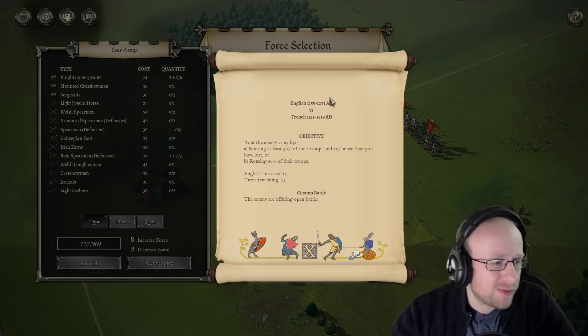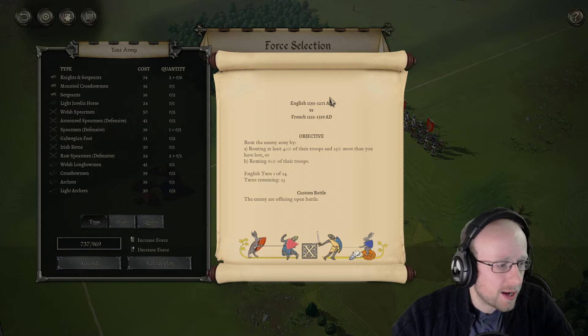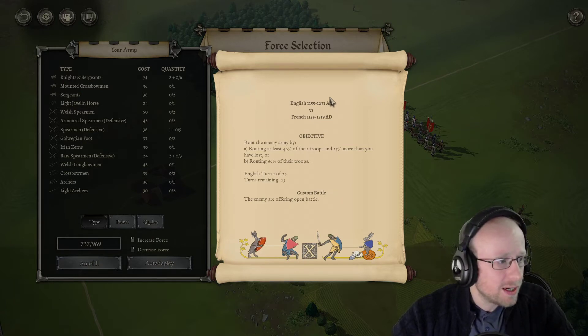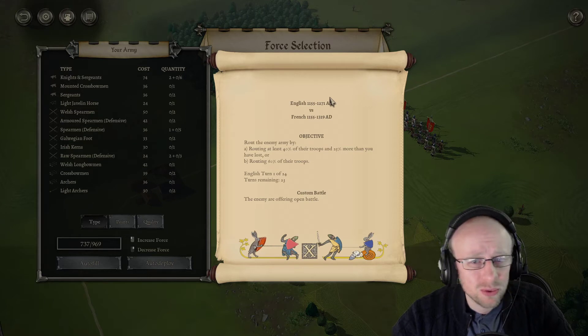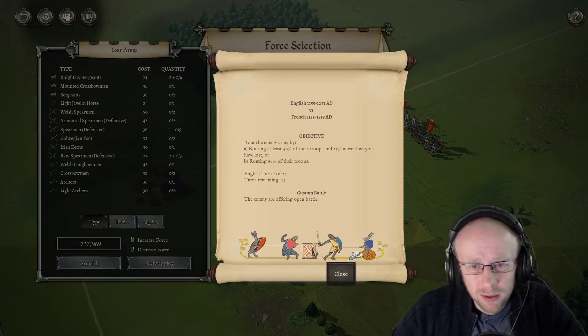I want to go over a couple of factions that I like, and this is of course one of the factions you always think of with the Hundred Years War — French and English fighting at Agincourt, etc. A big thing in the medieval era, of course, with the land grabbing in France. So I thought it would be nice to look at these two factions, have a look through all the models, and luckily via hot seat mode we can deploy both and have a look.